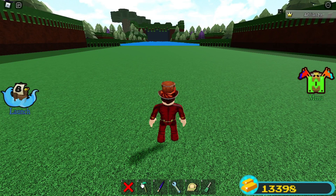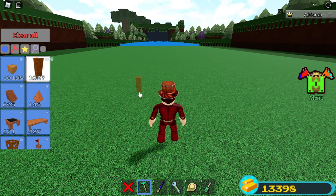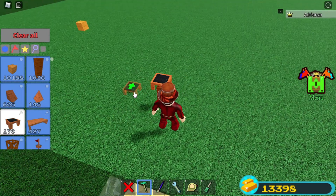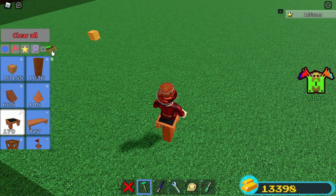After successfully loading into Build-Up of Treasures, I decided to give myself flash rush by placing down a wooden rod, grabbing a chair, placing it down — and guess what I'm gonna do? Sit down, you absolute goddamn genius.